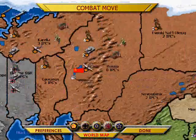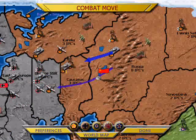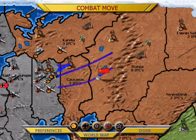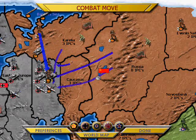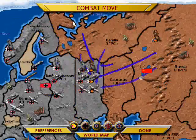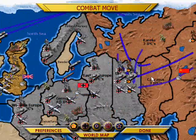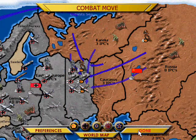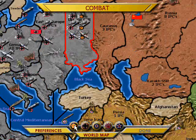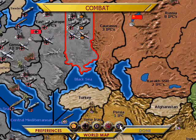When I play as the Russians, I'm not very aggressive, because I'm trying to do everything I can to just hold off the Germans while I try to get some reinforcements from my friends. I'll move these guys out here — that's going to help reinforce the British Navy, because the Germans are going to attack them next turn. The turns go Russians, Germans, the British, Japanese, and the Americans.